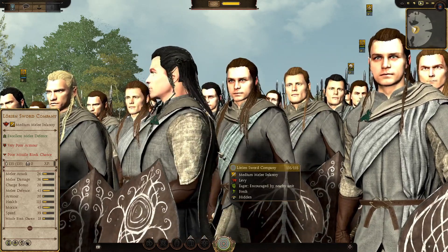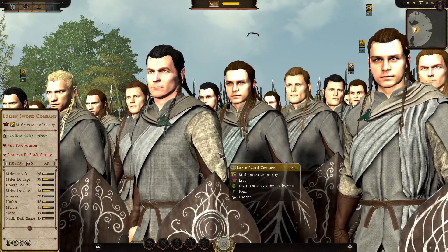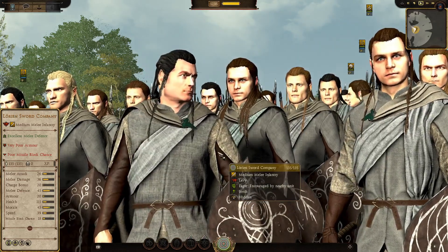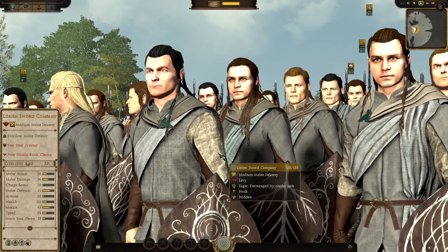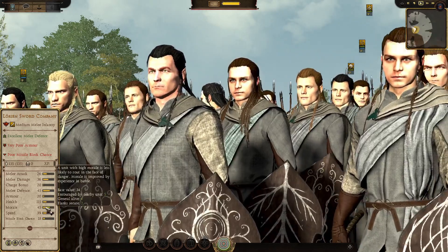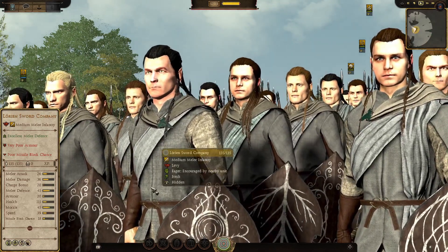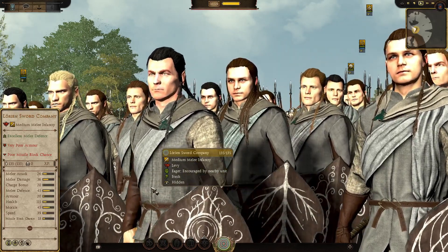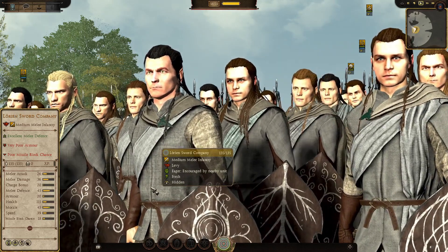They have 26 melee attack, 36 melee damage — which I think is going to be quite a constant for the sword units — charge bonus of 20, melee defense 45, armor 20, health 115. Morale is listed at 45, but it's actually base 34 without buffs. Speed 39, so they're pretty quick — quicker than most men units, which are down to 37. Dwarves are in the 20s, much slower.